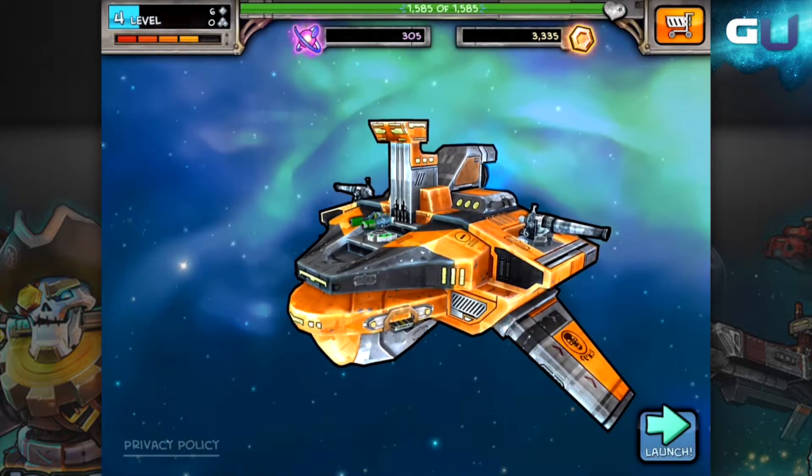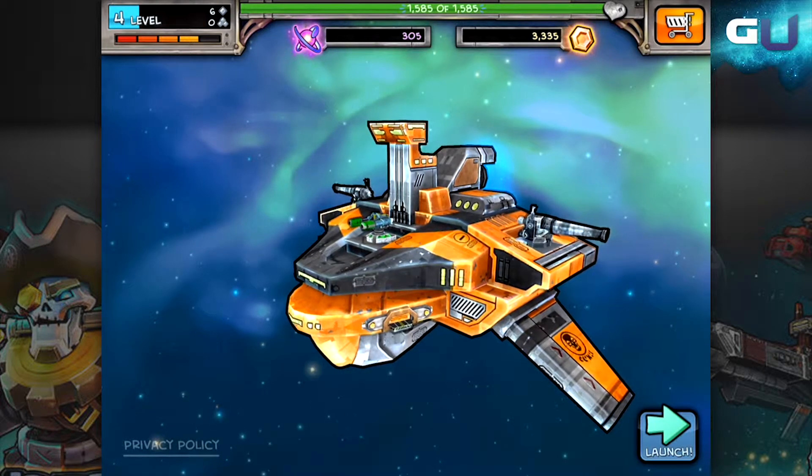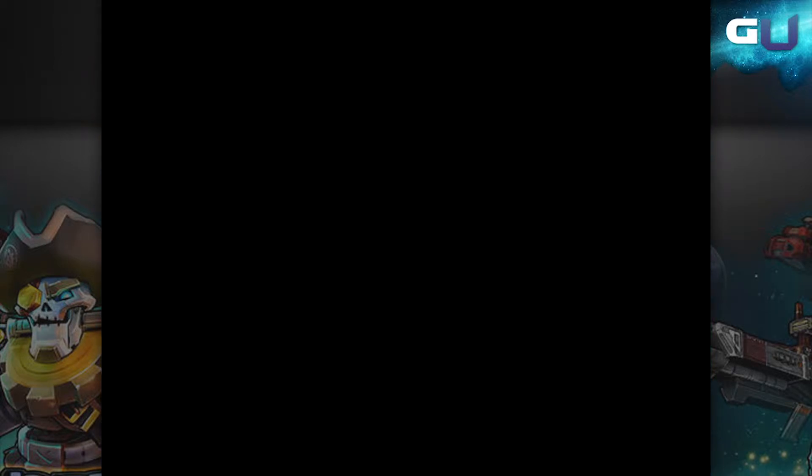The turrets are the weapons that your ship uses. They range from cannons with lots of firepower but slow rates of fire, to lasers that fire quick and damage well. There are also blasters that fall somewhere in the middle of all that.